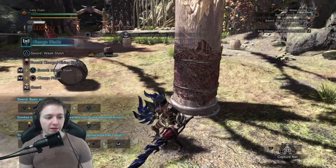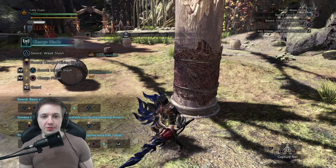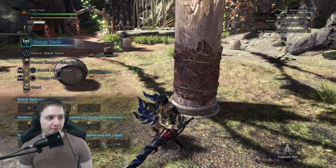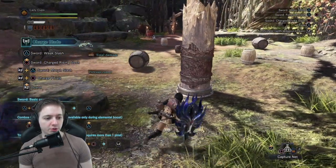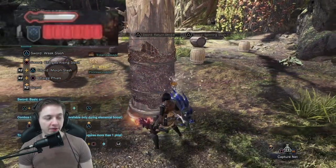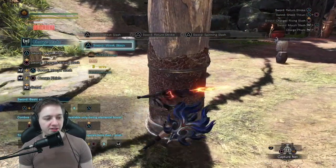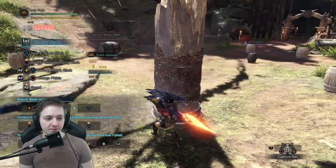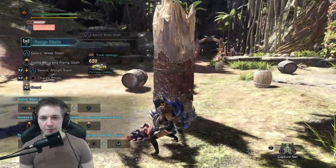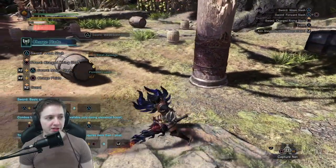There are three different phial levels: white, yellow, and red. White is nothing. Yellow gives you half the amount of phials, and red fills your phials up completely. If you keep attacking the monster too much, your phials will start to glow and put a red aura around your sword — that's what's called overcharging. This is really dangerous because you're probably going to get hit and it'll really limit the amount of damage you can do. To alleviate this, you push R2 and circle to load those into your shield, and now you're free to start attacking again.